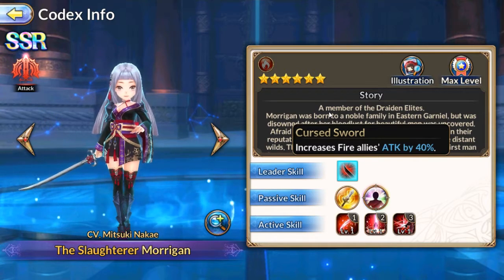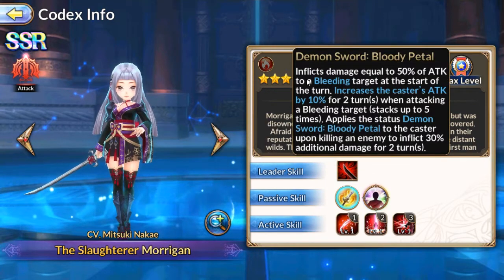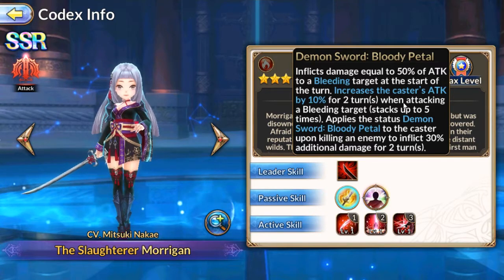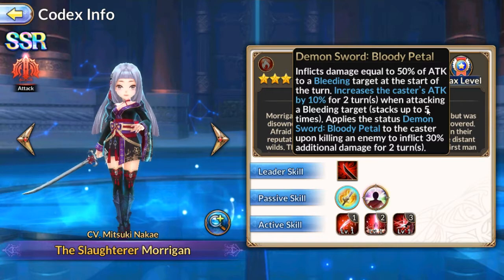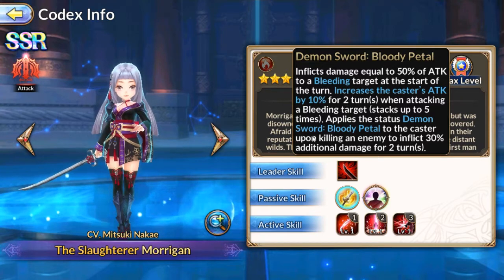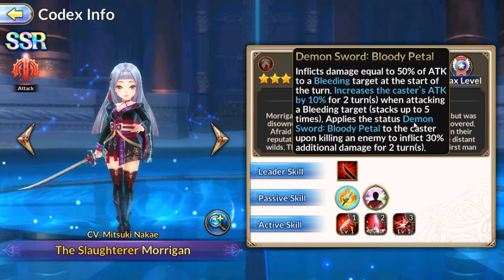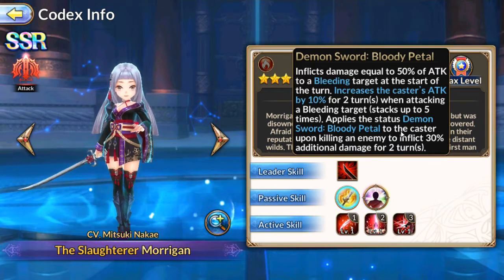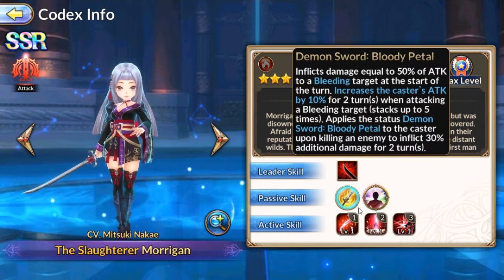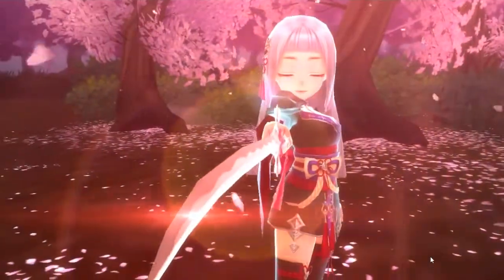She has a really good leader skill as well. Her level 60 passive: inflicts more damage on targets that are bleeding, and increases the caster's attack for two turns when attacking a bleeding target — stacks up to five times, so you can get 50% attack added on. That could actually be pretty decent, especially if you have a multi-attack or counter-attack set up on her.